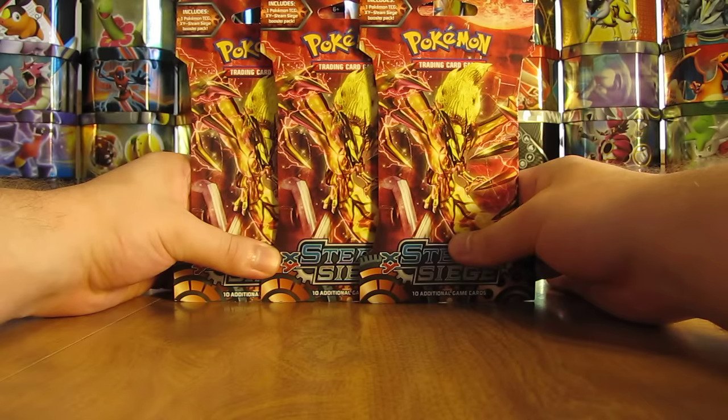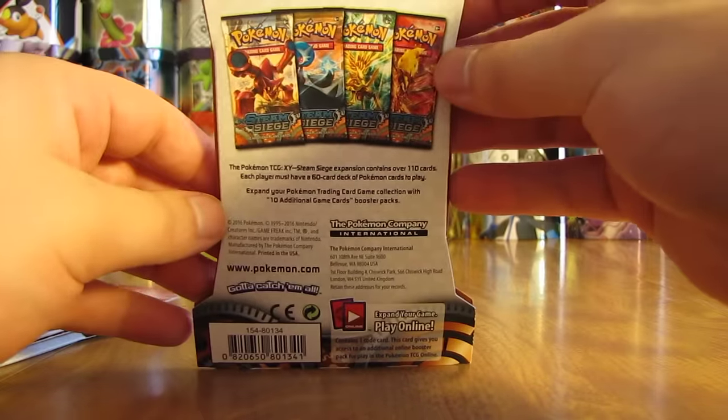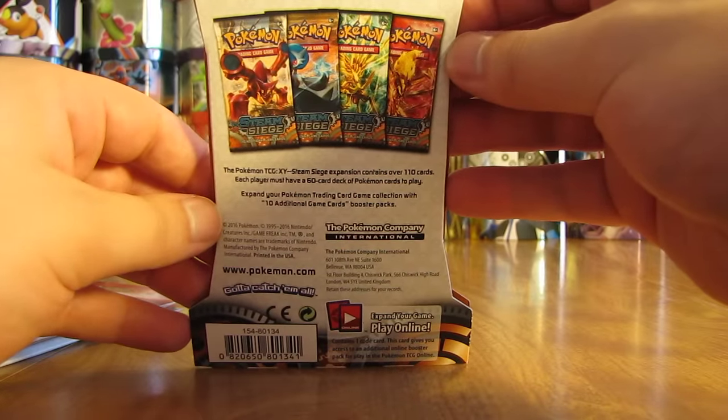I'm going to try and do that in some of these upcoming openings, just buying Booster Packs from Walmart that all have the same Pokemon on the cover artwork. There are four different cover artworks on the packs, and you can see right there the four different Pokemon.